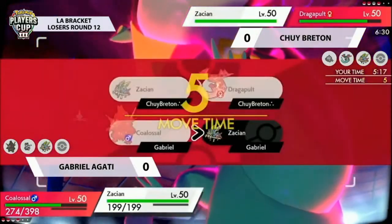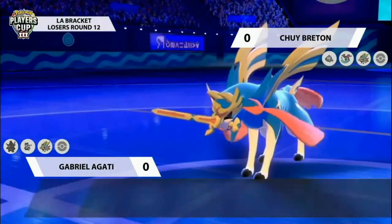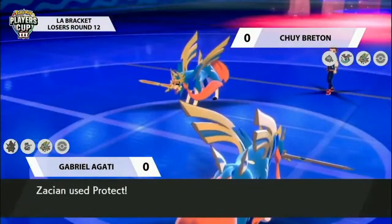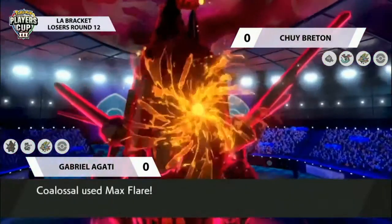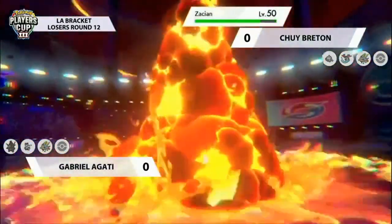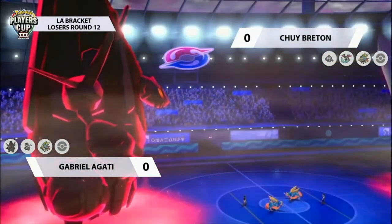The Coalossal is in a decent position and can threaten the Zacian probably more than the Zacian can threaten the Dragapult. The Zacians here are being used as support Pokémon and both players go for some defensive play, not wanting to take damage from these Dynamax Pokémon. Coalossal goes for Max Flare — formidable with the fire typing into the opposing Zacian — even through the Protect it's able to do decent chip damage, since the Zacian couldn't fully protect itself.